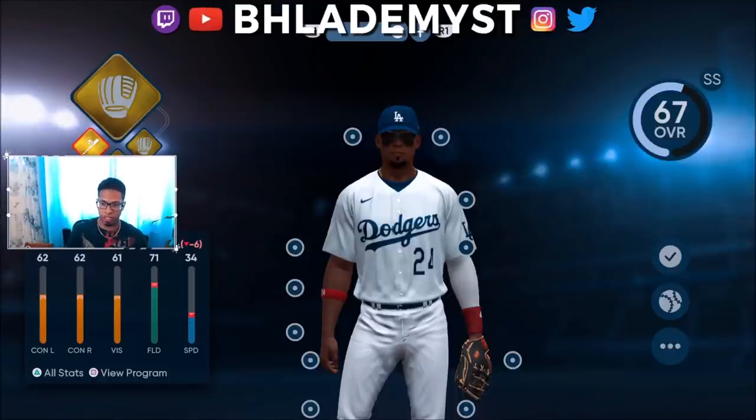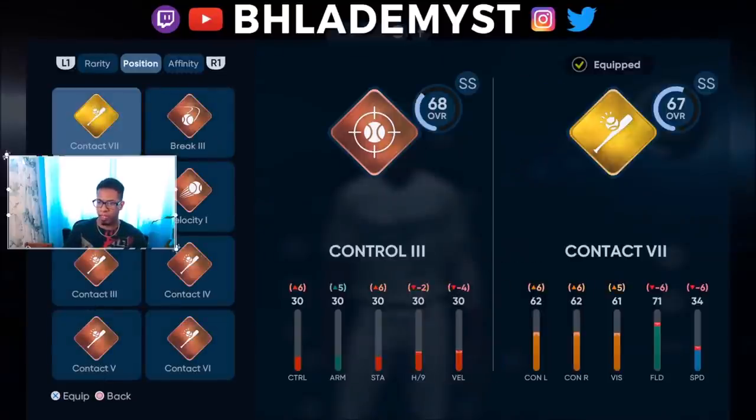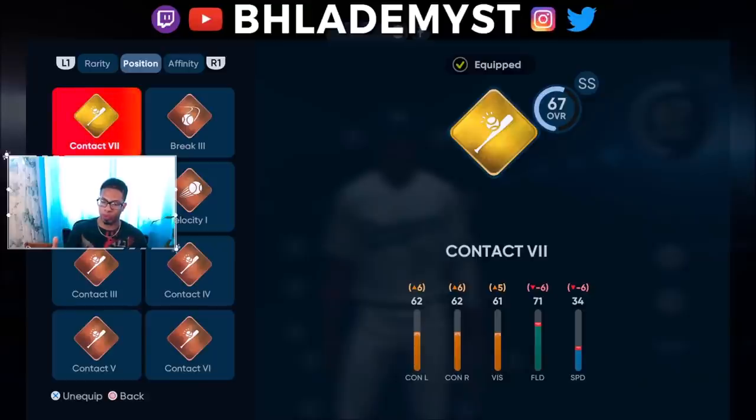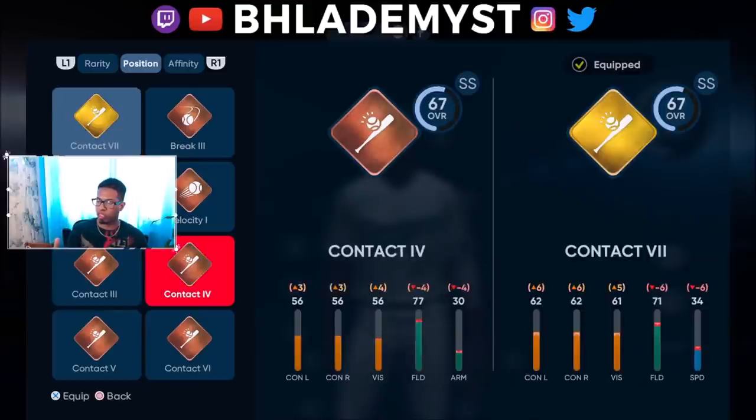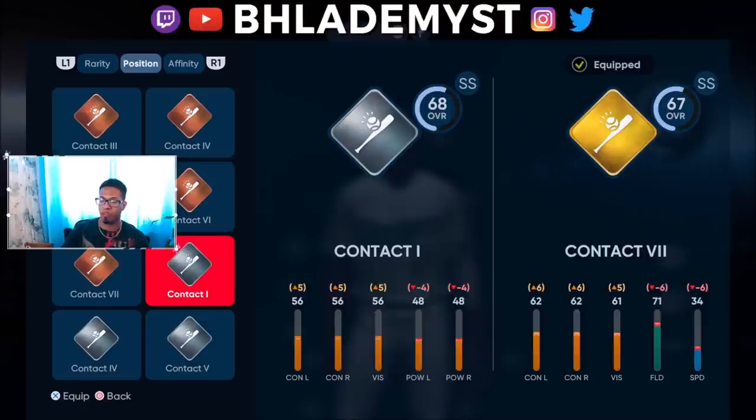Even though inside the game your attributes are those of a gold card — if you compare my in-game attributes to David Fletcher, I am near David Fletcher in terms of attributes. Now, how overalls work: I have the Contact 1 selected. If I were to drop to any other contact perk, none of them would increase my overall except for Contact 1, which upgrades contact versus left, right, and vision, but drops my power by four.